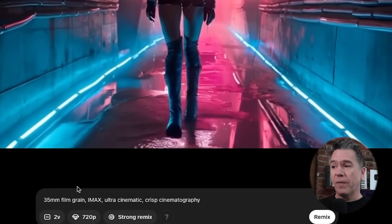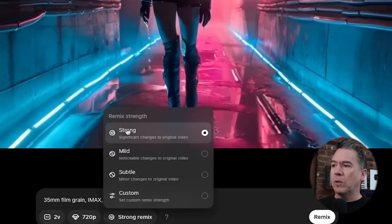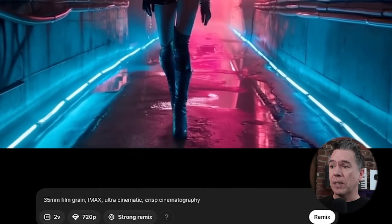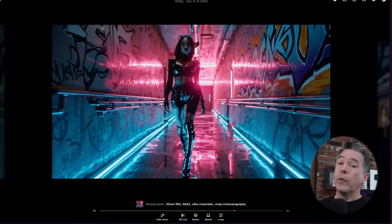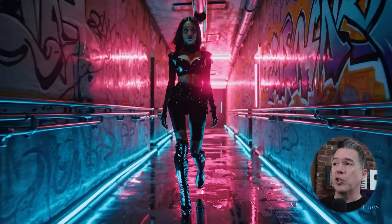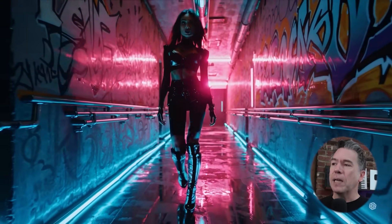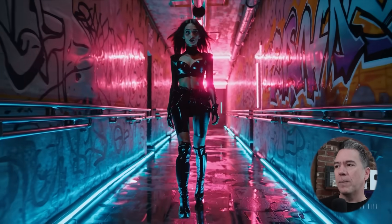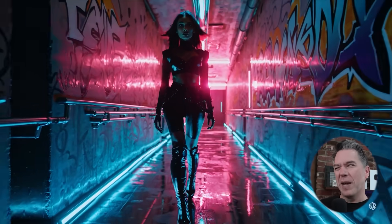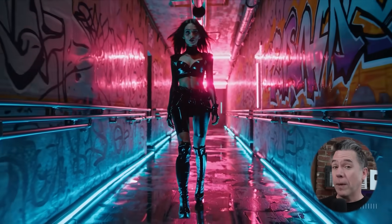Giving it a fairly simple prompt of 35mm film grain, IMAX, ultra cinematic, and crisp cinematography, we can choose how strong we want to remix the video — all the way from strong to subtle to custom. Running this under the strong preset, the results are, frankly, pretty stunning. Everything is now in a photorealistic style, very crisp and sharp. There are some inconsistency problems, as we often find with these creative upscalers — namely a bit of a stumble in her walk, and she was previously wearing a skirt, and now she kind of has these latex biker shorts on. I don't know if that exists, but I'm sure you can order them on Temu.